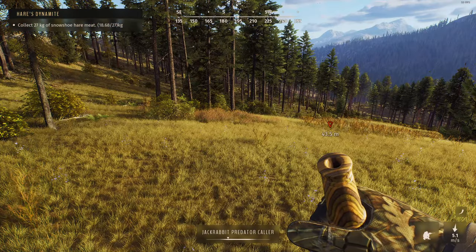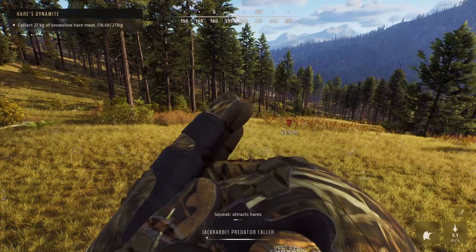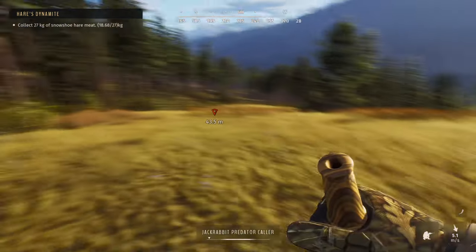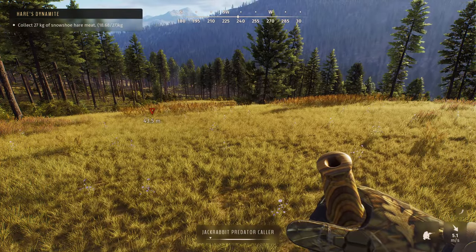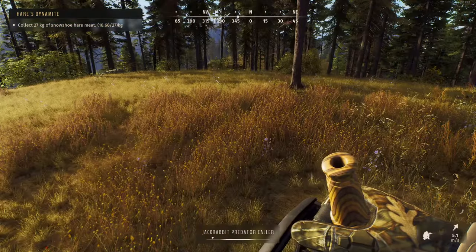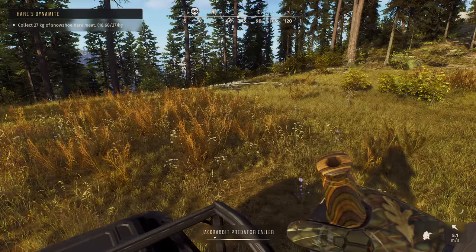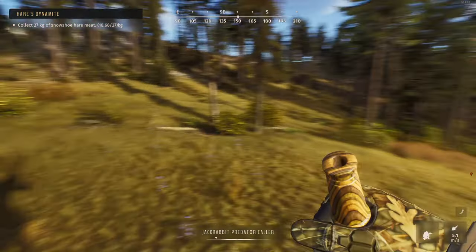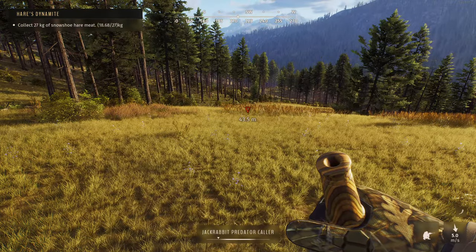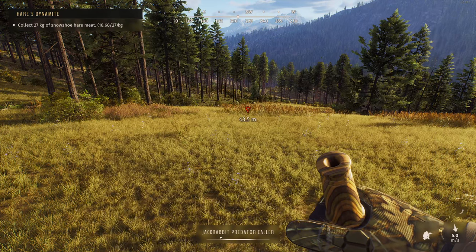You can't even really do anything on the other screen because you've got to keep doing this call every 20 to 25 seconds or so, so you can't really even look away. You need the electronic caller — the one that came with Call of the Wild. I have to try that out, set the little caller up there and have the rabbits come in instead of sitting here calling over and over again.